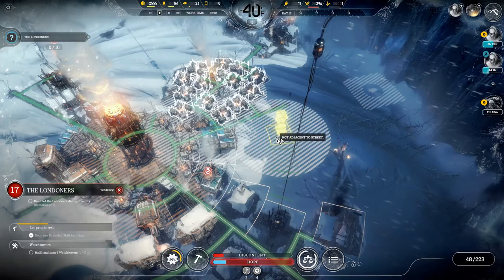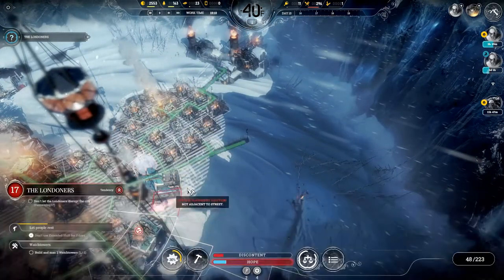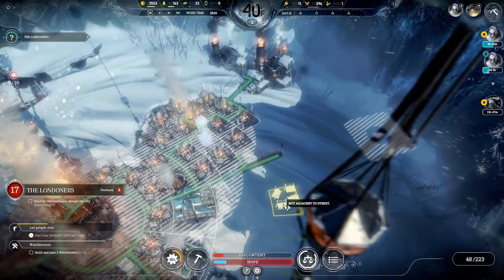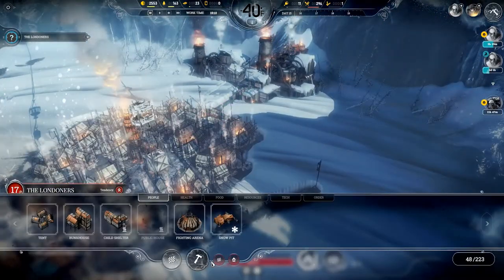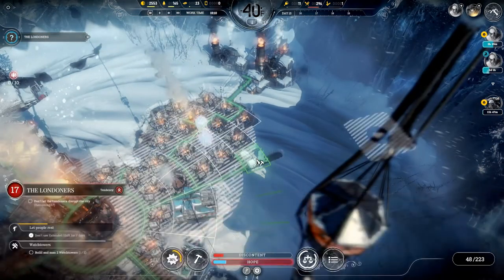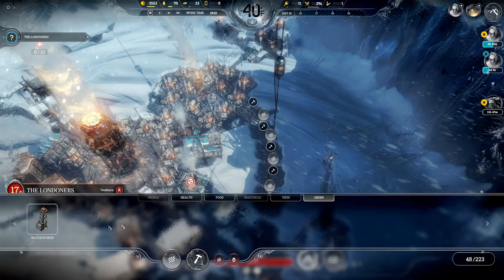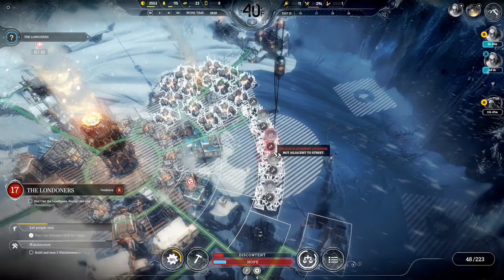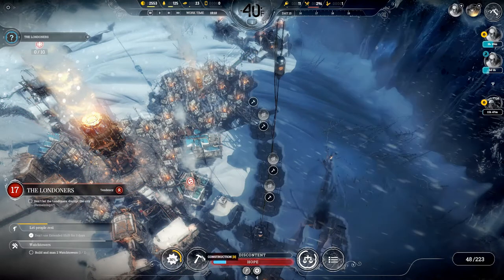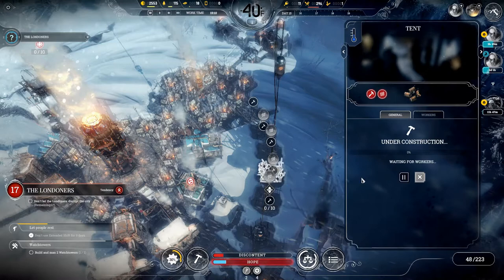I think we can very easily fit a housing district right in here. Let's put it just over this way a little bit. We'll pause the game, go into people, and drop down some tents so we know how it fits. I don't like this road being here - it's going to stop us from placing houses perfectly - so we'll get rid of it, then place down some tents. The tents fit perfectly, so now we'll grab our watchtower and figure out where to place it.